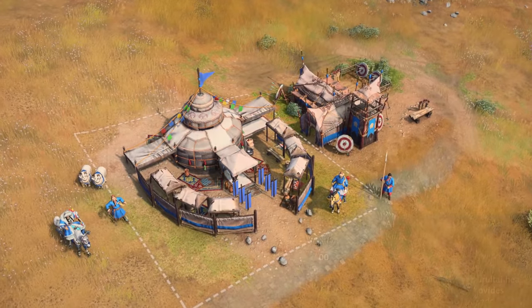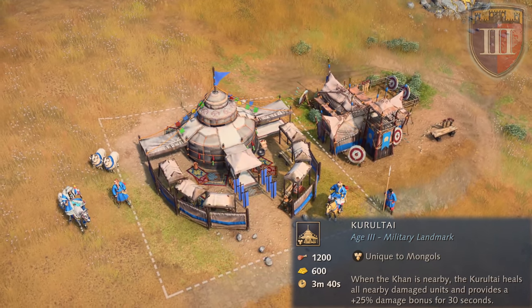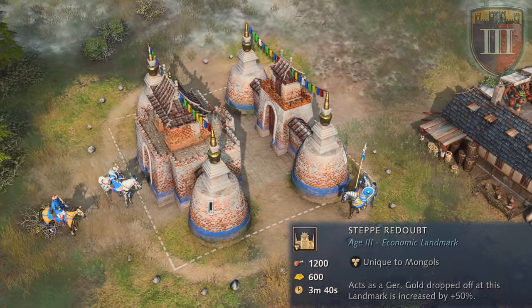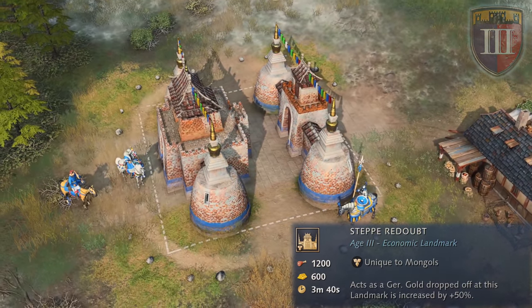To advance to the castle age, the Mongols can either construct the military landmark of Kuraltai, which, when the Khan is nearby, has healing and bonus damage effects, or the economic landmark of Steppe Redoubt, which acts as a Ger that increases the gold dropped off at it by 50%.